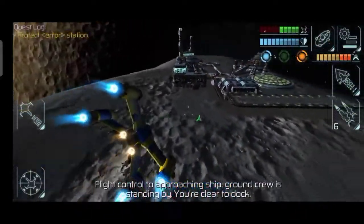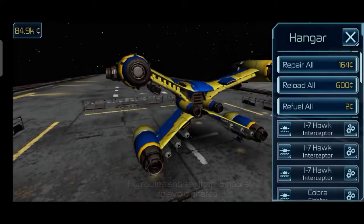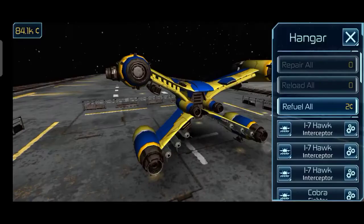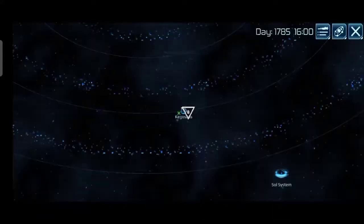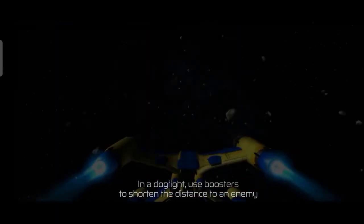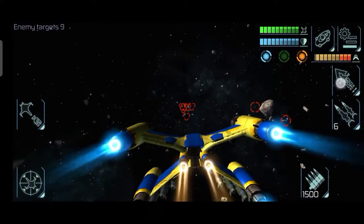Sensors show no enemy contact. Flight control to approaching ship — ground crew is standing by. Please relax and enjoy the stay. Let's go see if we can ruin someone's day today. Warning — hostile activity ahead. Just another day. Okay.